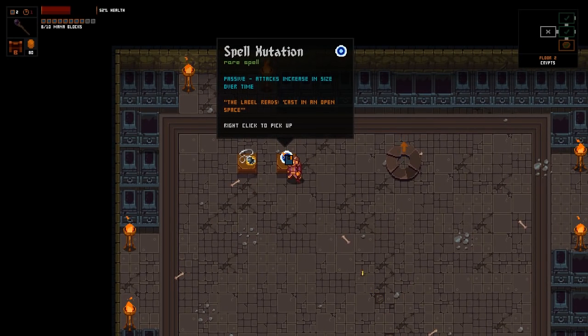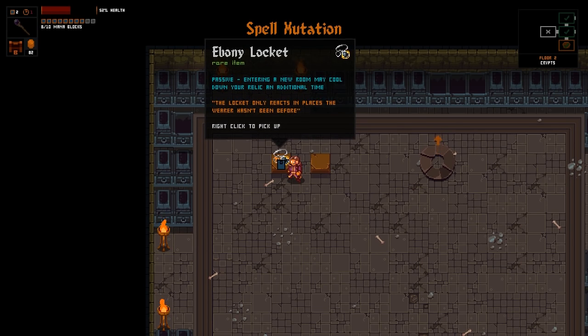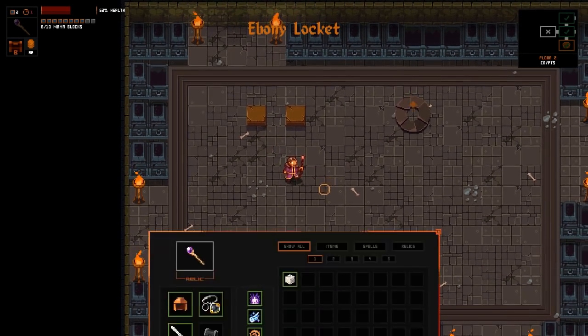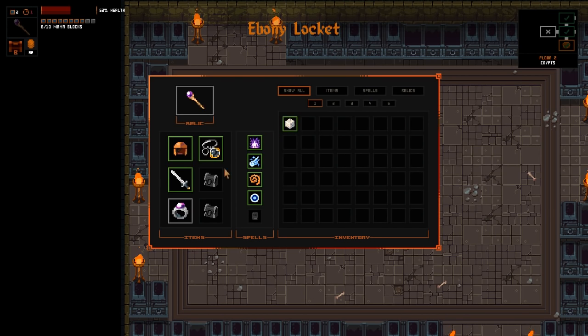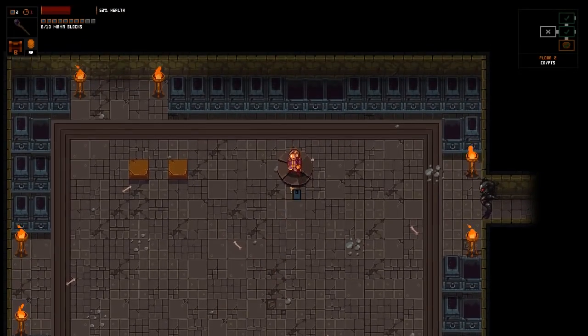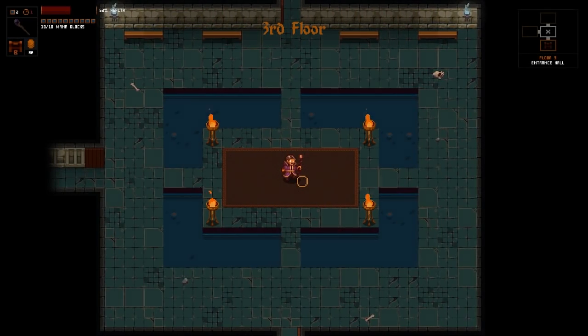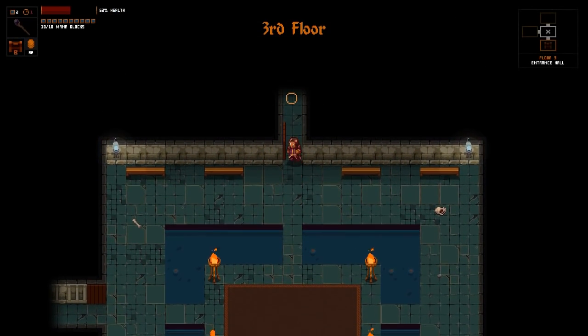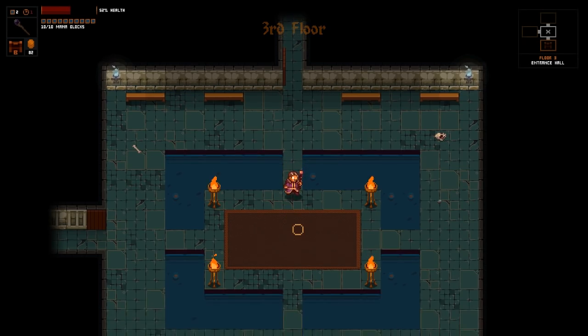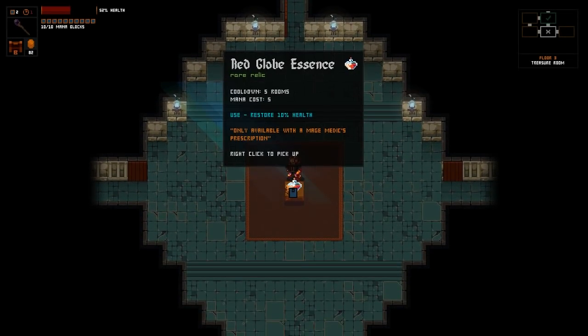We're at 52% health. What do we got? Spell mutation - attacks increase in size over time. Yes. And ebony lock - entering a new room may cool down your relic. So we've got this. I think my only complaint looking at all of this is just the inventory limitations. I guess it really depends on how the game treadmills.